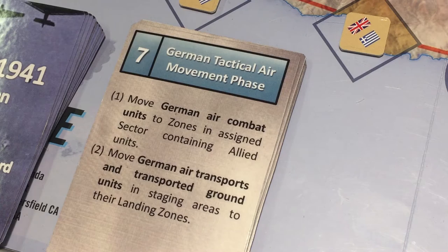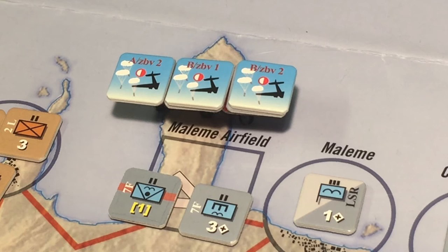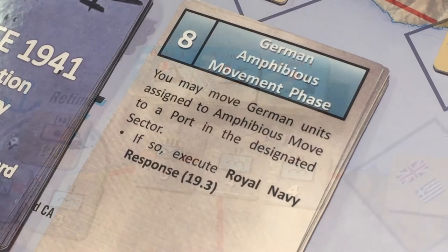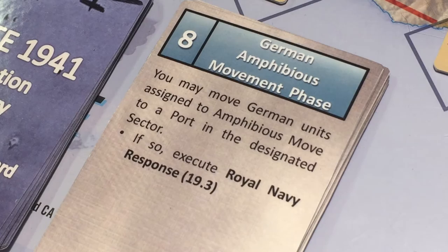Next, the German tactical air movement phase. We move the air transports now onto Crete. First, the transports destined for the Kania sector move and will land their passengers at Malemi airfield during the upcoming airdrop and landing phase. Then we move the transports destined for the Retimo sector, which will air land their troops at Retimo airfield.